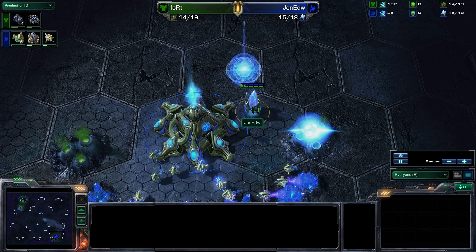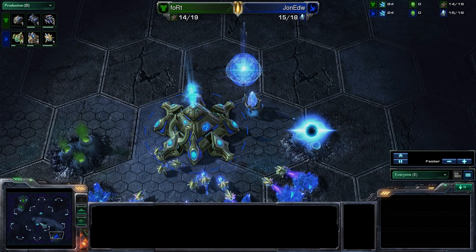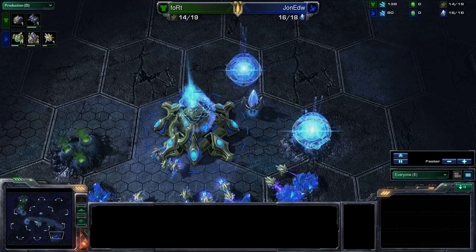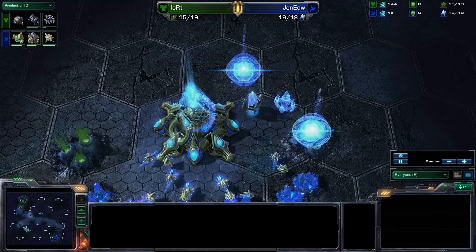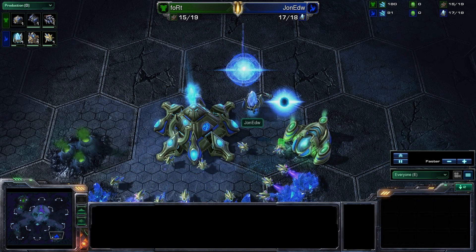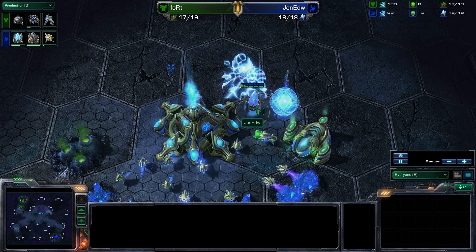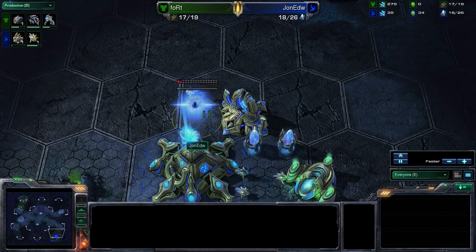Some Protoss players send out their scouts as soon as they have put down the pylon, but you only really have to do that if you're up against Zerg or if you don't know what race your opponent is. Because if your opponent is Zerg and he does some fancy Zergling rush, you really have to know about that as soon as possible. As opposed to playing against Protoss or Terran, you really don't have to send out the scout that early and can wait until you have put down the gateway.